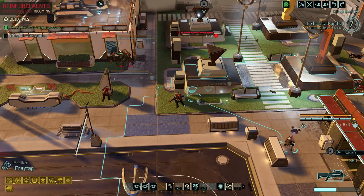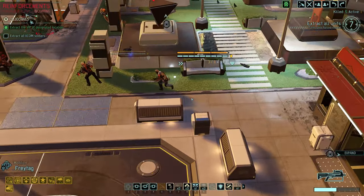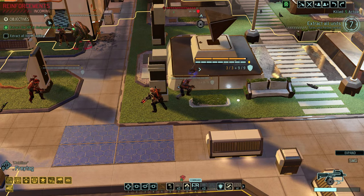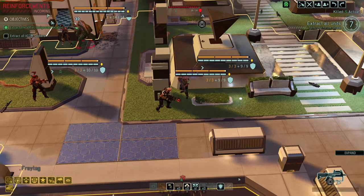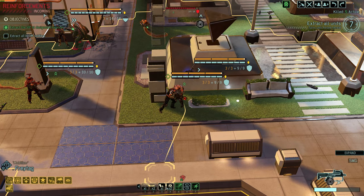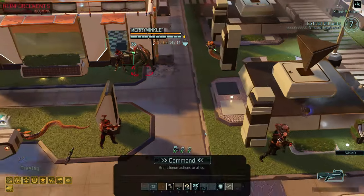Freytag, we really need you to move closer. From this location, let's use you to command the guard to suppress the snake for the 437,000th time. That order — we flash bang the snake. No, we don't have a flash bang. So definitely command.